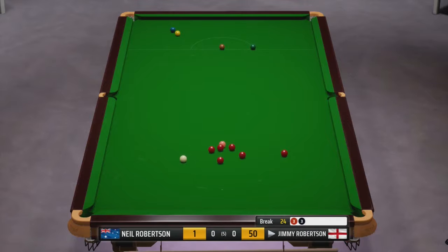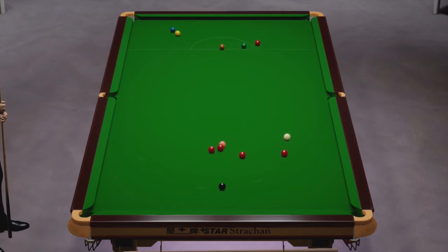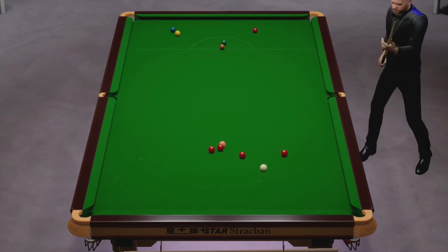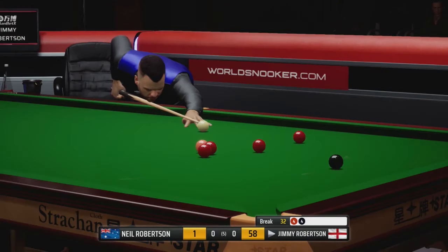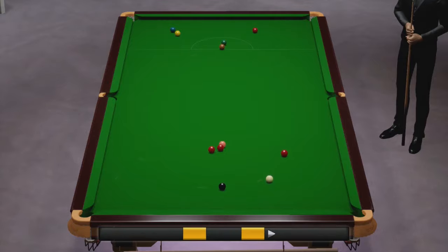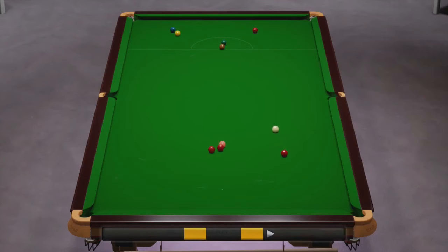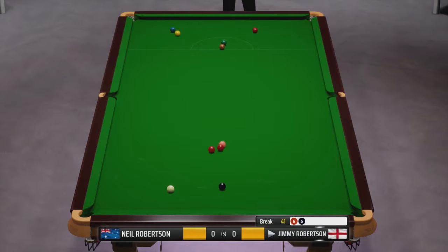Jimmy Robertson, to be fair to him, hasn't given us a chance. It was just being a little bit gullible, I would argue, taking on that pot without really thinking about position on the blue. And without a ridiculous shot from Jimmy now, it'll be his first frame. He's just got the black needed — we now need snookers — and I'm sure we'll end up conceding this when he next misses. He might well clean up, but I can't see that.